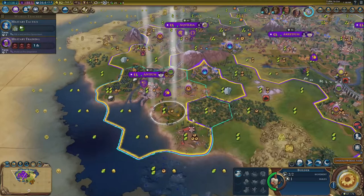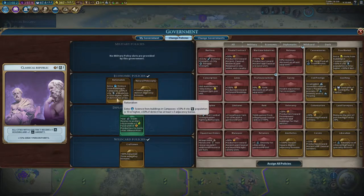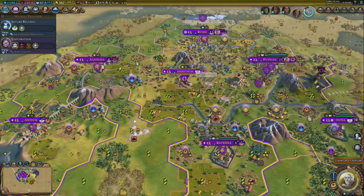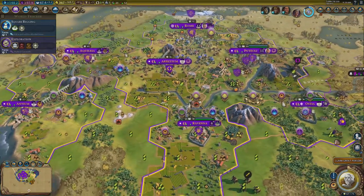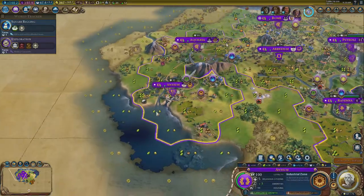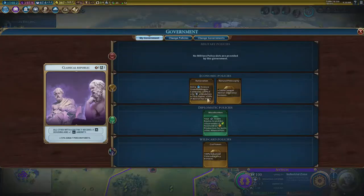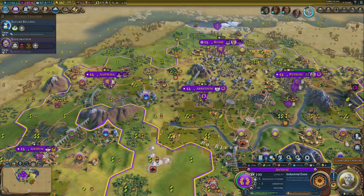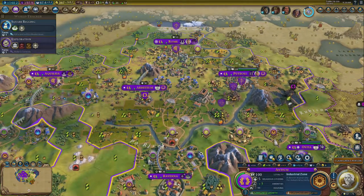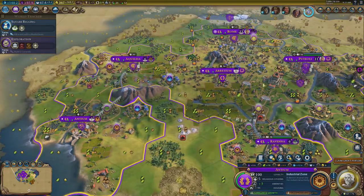I really can't stress enough how imperative Rationalism is. That 50% population boost — for cities at 10 or higher population, 50% more science — is so important. Every city, especially every city with a university, has to now have 10 population. Aratium, Aquila, and Antium — it is just my priority to get those three cities to 10 population as fast as I can. And you've got to have a district with at least three adjacency. Rome has four adjacency in this one, four in that one, three in that one, three in that one.